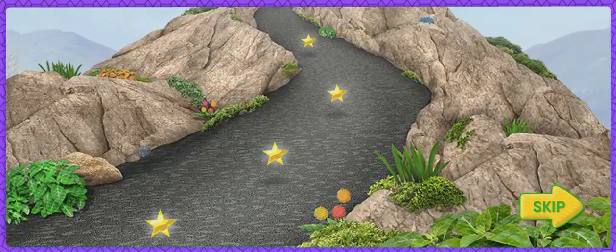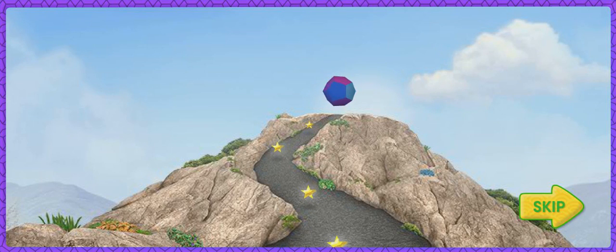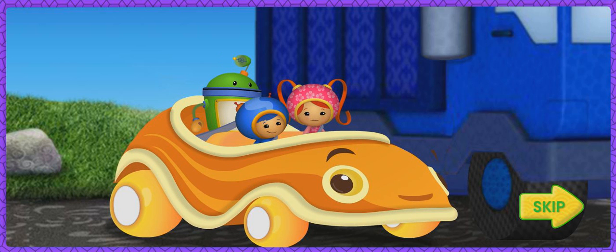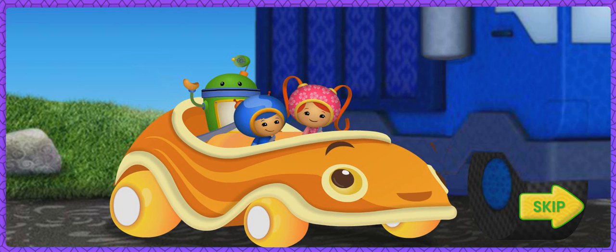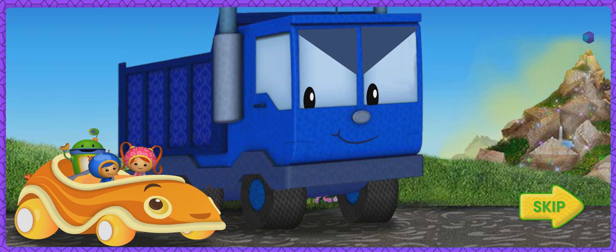There are magic stars all over Shape Mountain! If we fill the dodecahedron with magic stars, it will give Umikar super flying power! Umikar has always wanted to fly! But Dump Truck wants to get the dodecahedron and fly too! We're gonna race! The first one to the top of Shape Mountain gets the magic dodecahedron! Racers, start your engines!